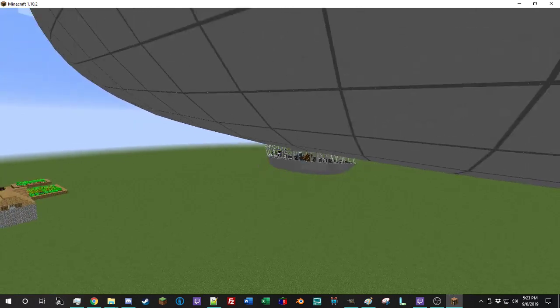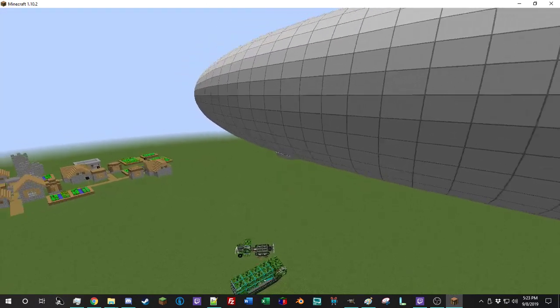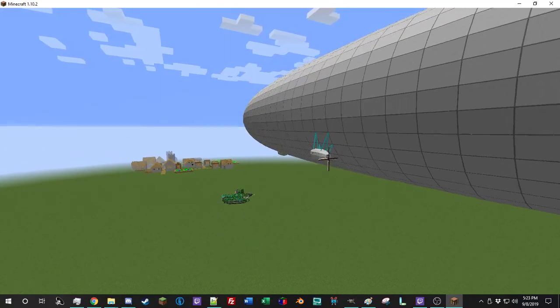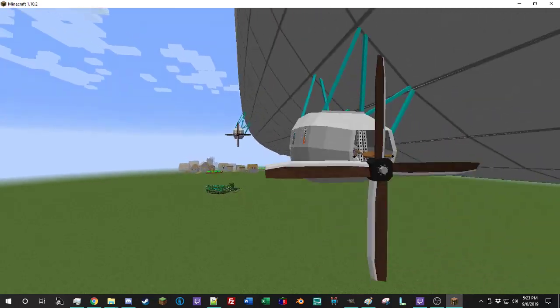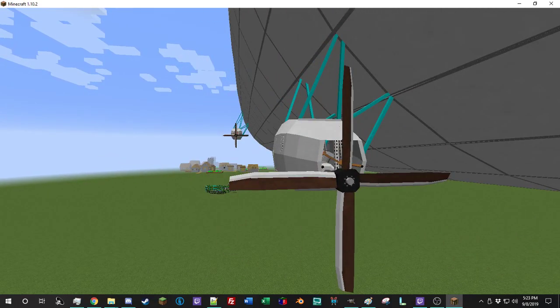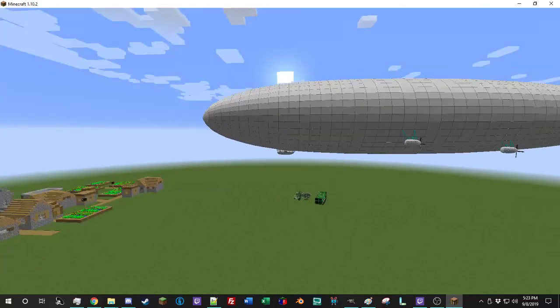I also increased the zoom out so that you can zoom out enough to fly airliners — though not quite enough for the airship. This is the maximum zoom out. You can see the back propeller, and that is sort of the distance you can go before the vehicle disappears. This is a good zoom out distance that I added.